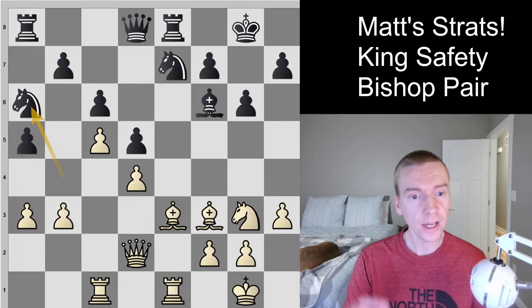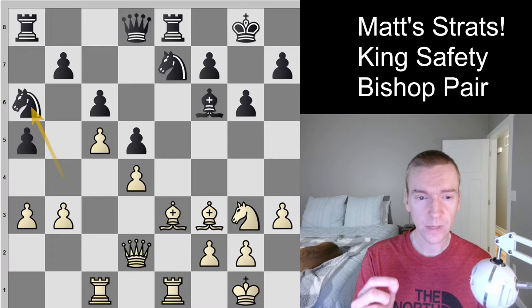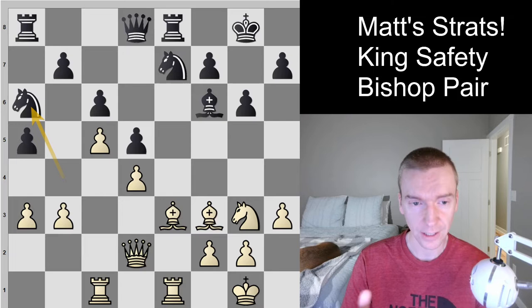In the game, black plays knight to a6. I want you guys to pause the video right here, think about the different imbalances, give me a guess on what you think the evaluation is, and put it in the comments below.